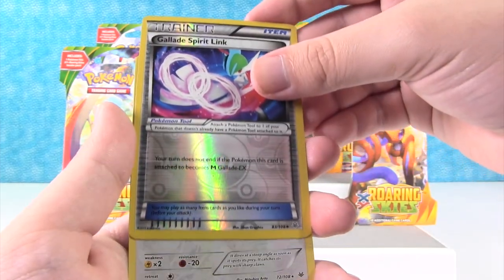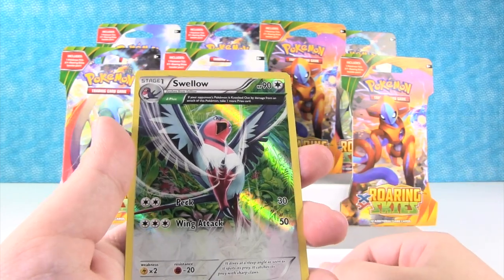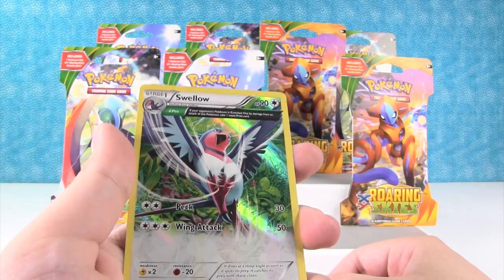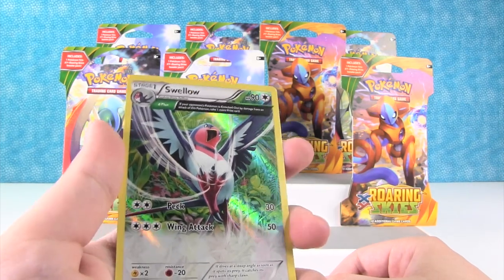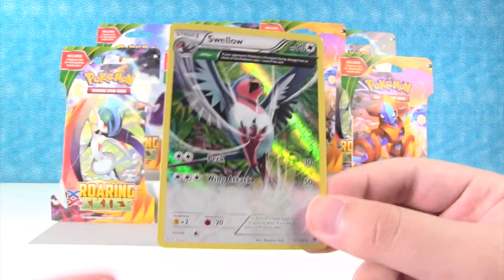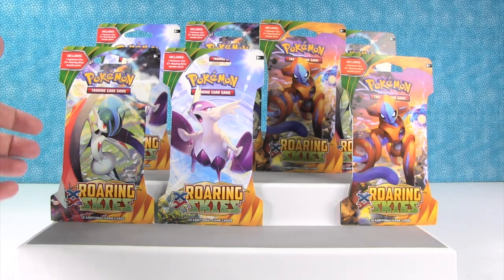And a Swellow — really cool and it's foil as well, that's nice. I forget what these cards are called — someone told me in the comments if you know what this is, let us know. That is a beautiful looking card, I really like that. It's very beautiful.